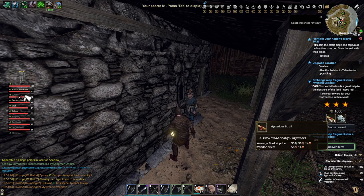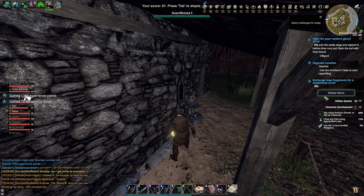You take the reward. You get to choose between one silver and a mysterious scroll. So you choose it and you take the reward.